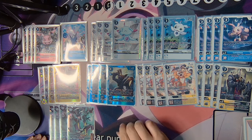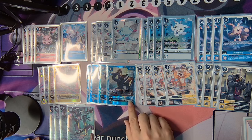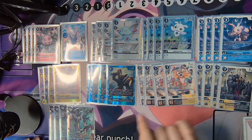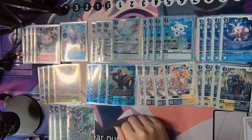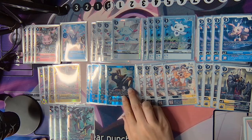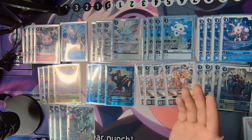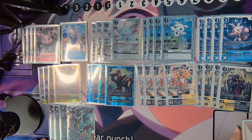Zudomon Ace is also useful against Digimon with Partition: you can remove a level 4 from one and a level 4 from another so they don't have enough sources to Partition. Or if there are Inheritables you just want to get rid of, Zudomon Ace will very easily remove those Inheritables.